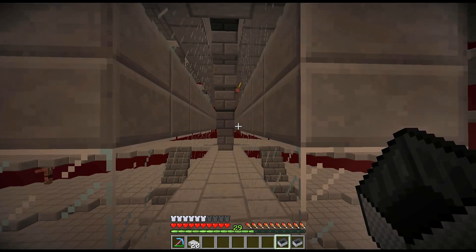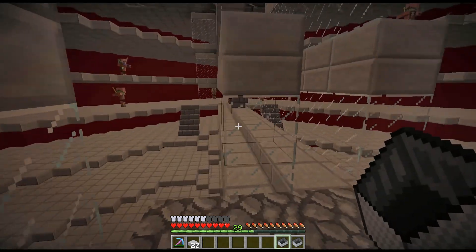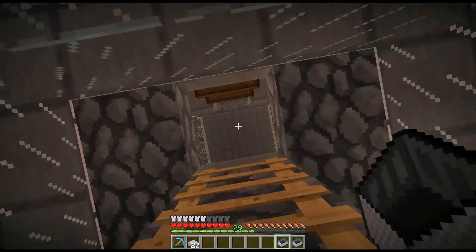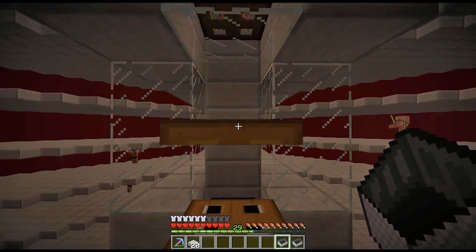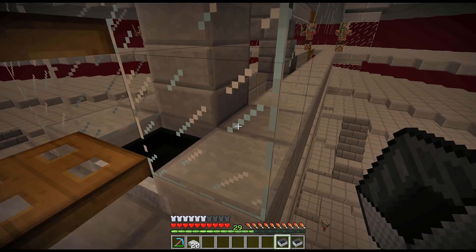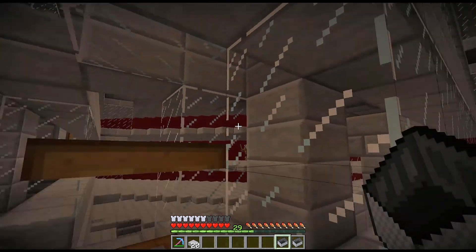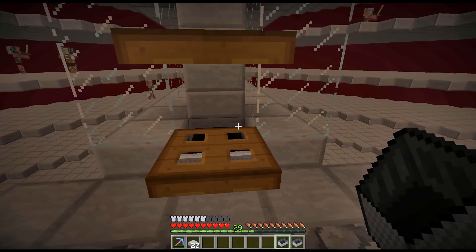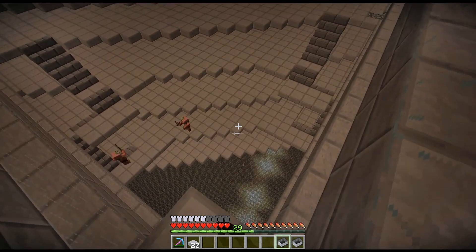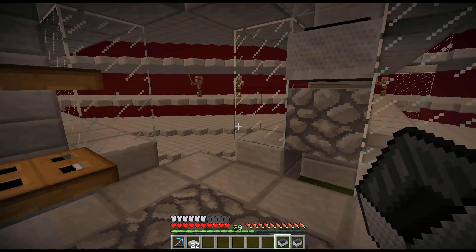I went ahead and removed the paths, the stairs, and the collection chambers and moved them all back. This was the original area where I was standing — I moved up five blocks. Now according to my math, which was very wrong the first time, that edge of the outer platform should be within aggro range from the pigmen. I'm always willing to remove a couple of platforms down there if they don't work out.